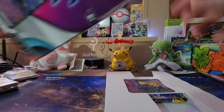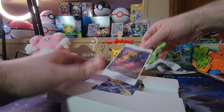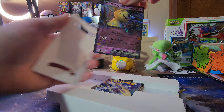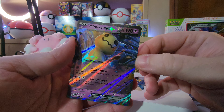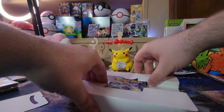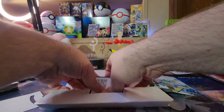All right, nothing else in the box. This looks like it just has the promo card. Let me pop that out gently and get a good look at that — there we go. And there's a code card too, so let me get that out.